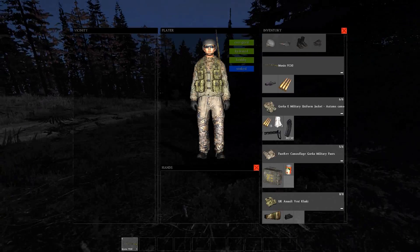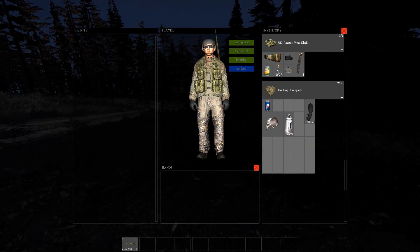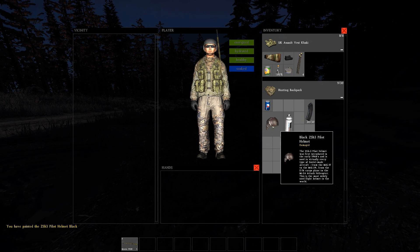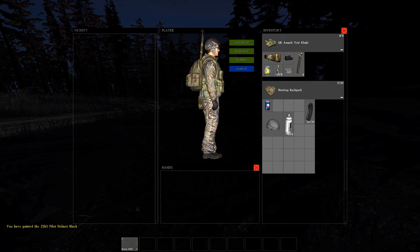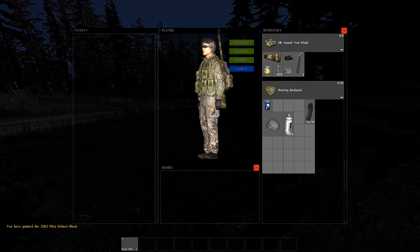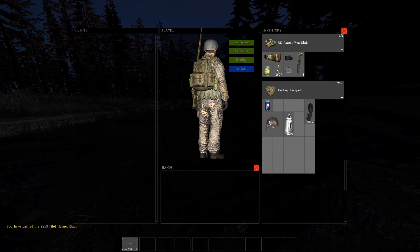One of the first things I noticed is that you can actually spray the pilot helmet green or black — it's the same procedure as the ballistic helmet. You just drag and drop the spray can onto the helmet and then select the paint option. Also, as of the previous patch you can spray the 75-round drum green, but it did disappear — however it is fixed now, so feel free to try it without the fear of losing your mag.